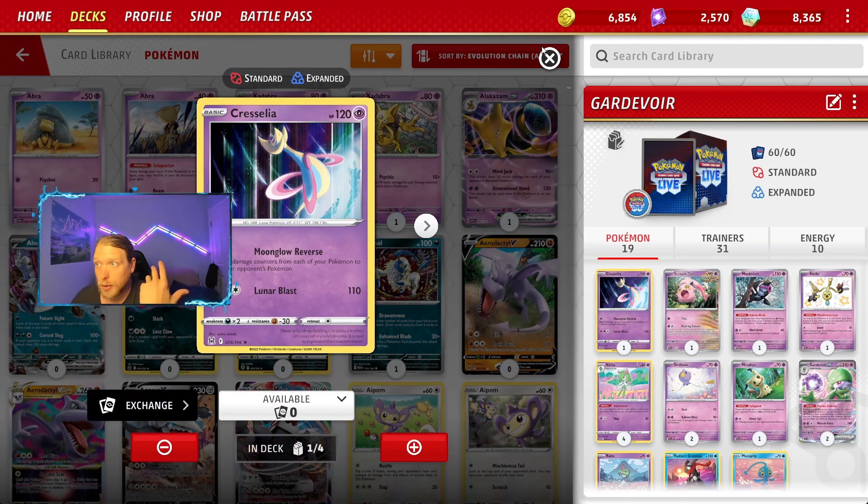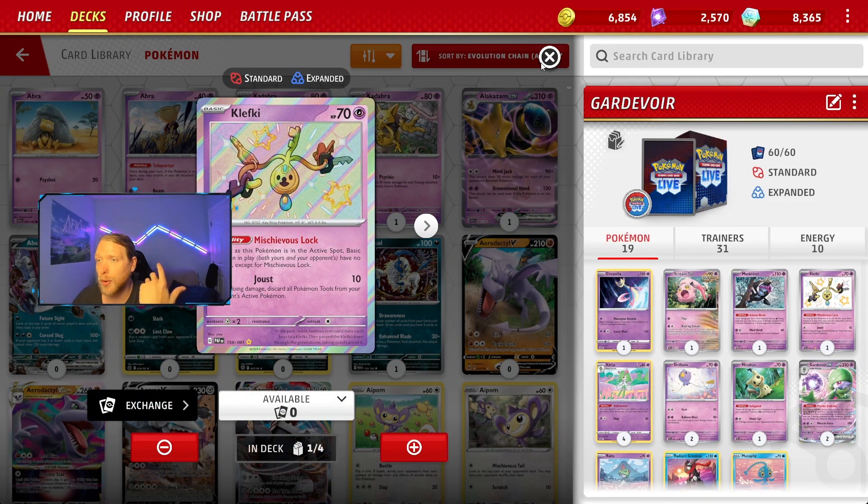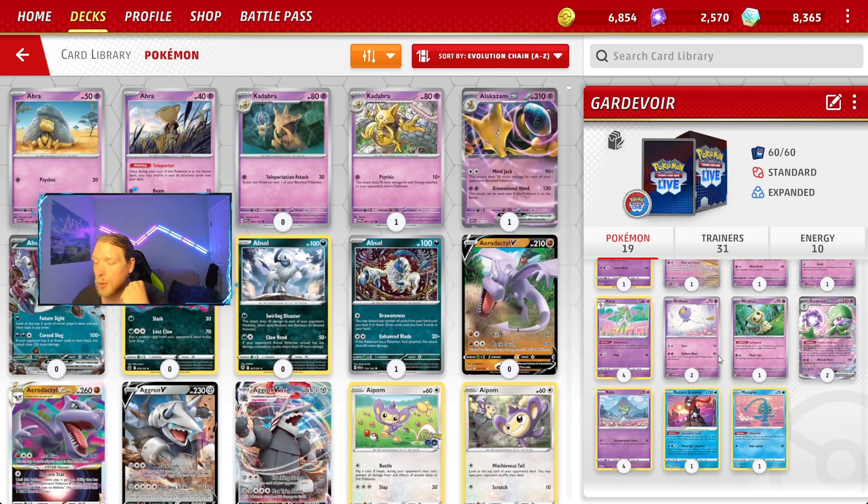Having another single prize attacker is just not that bad. I think I still want the Mimikyu in here. I do want the Klefki — I just want another way to slow down lost zone decks. For example, if I go first and I have Klefki, I can attach an energy, retreat, and maybe slow them down a little bit.